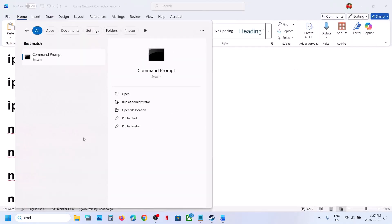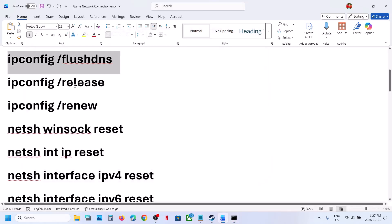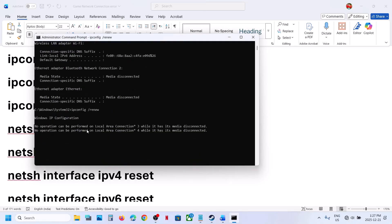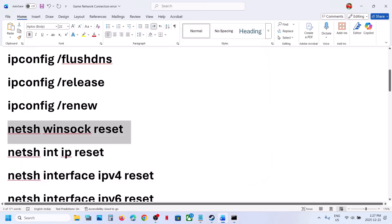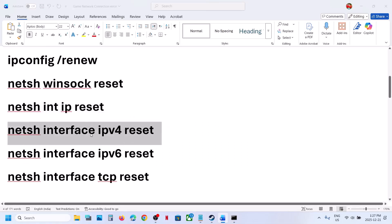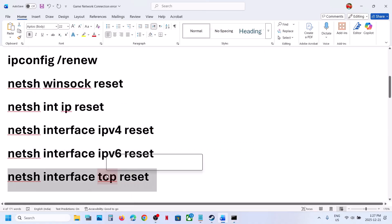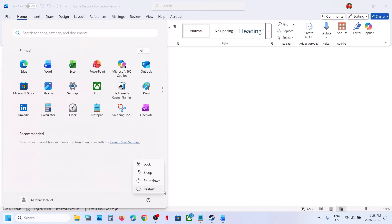Type 'CMD' in the Windows search box, make a right click on Command Prompt, and run it as administrator. Click Yes to allow. Now copy the first command and paste all the commands one by one, hitting the Enter key each time. All commands are provided in the video description. Once done, restart the computer and after the system restart, launch the game.